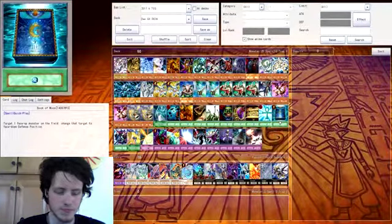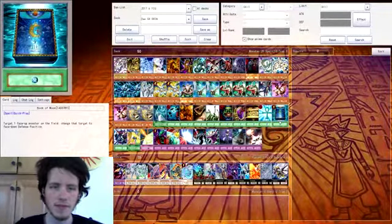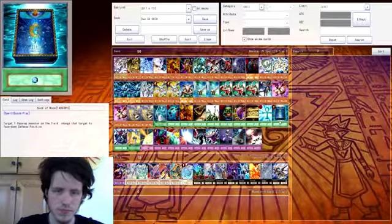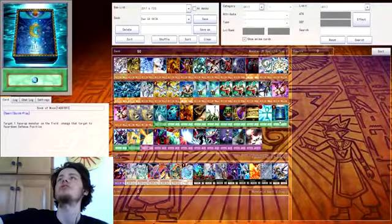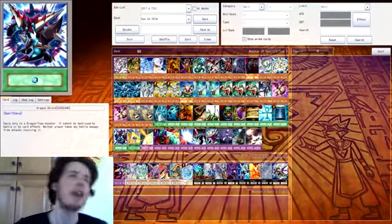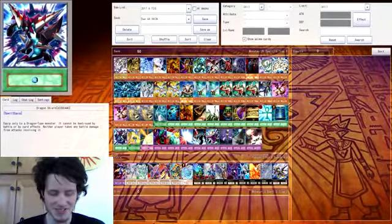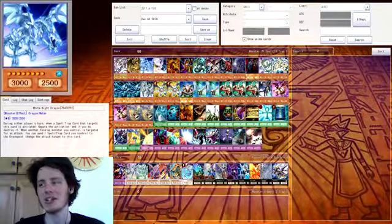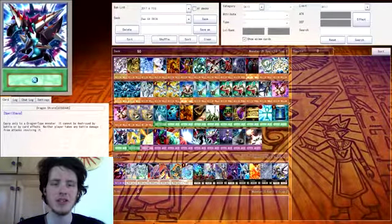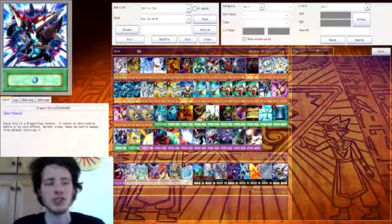Monster Reborn — you already know what that does. Book of Moon — this is great to counter effects. I believe I used it in the latest duel and it was a great, amazing use of it, so go watch that. Eradicator Epidemic Virus — it does not go into basic attack position, I tried and was disappointed. We don't take damage involved in it, so if I equip it to a monster I can destroy cards. I can't be destroyed, but neither of us takes battle damage. So it's basically used to clear the field.